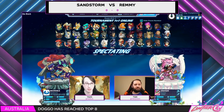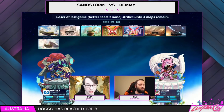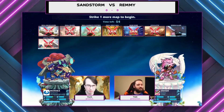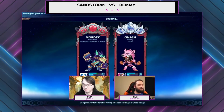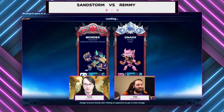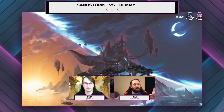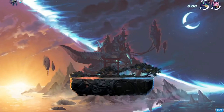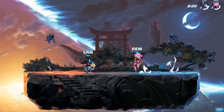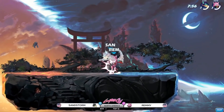I'm very excited for this matchup as we see the legends locked in — Mordex for Sandstorm and Nash for Remy. A completely feral match coming up here. Sandstorm going back to Mordex, he was playing Onyx last set. Most people know him for his amazing BCX runs with Mordex — Scythe, Gauntlets — that's the Sandstorm classic.